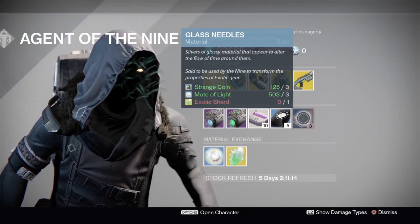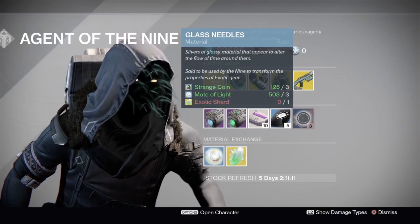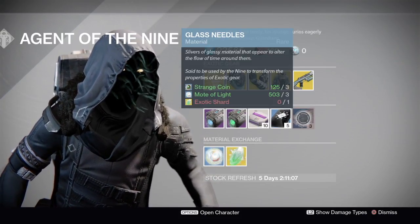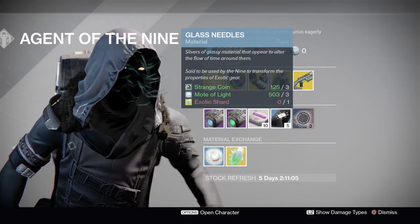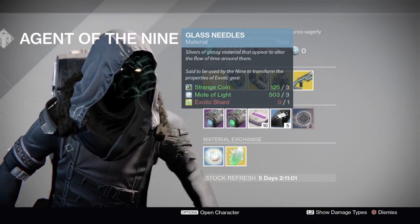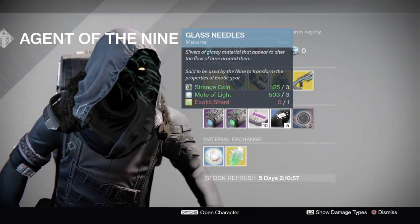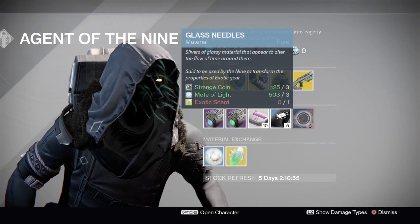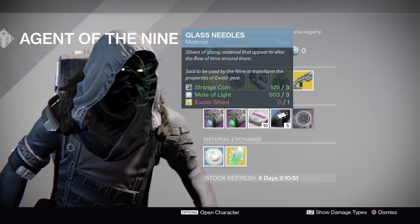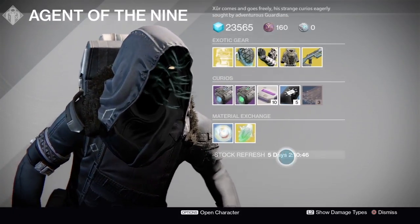Glass Needles can be a great thing — they can re-roll your exotics for you, so if that's what you're looking for go ahead and check those out. I usually don't re-roll exotics because I have my set exotics that I use, though I do try others out. But they might work out well for you — you might enjoy them a lot.